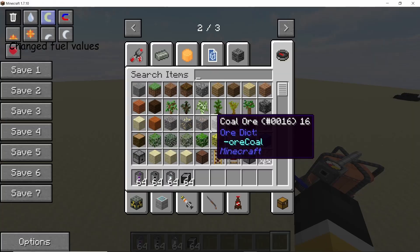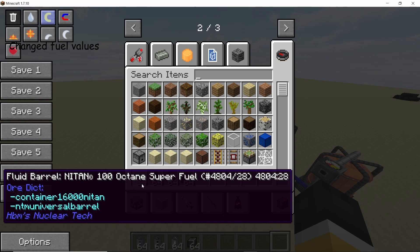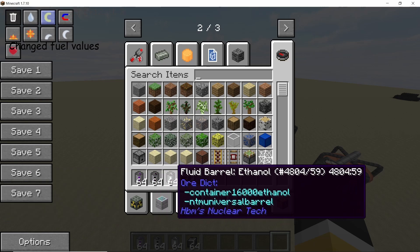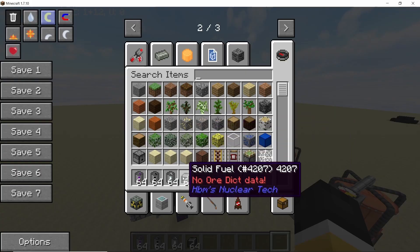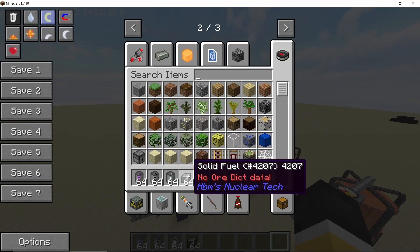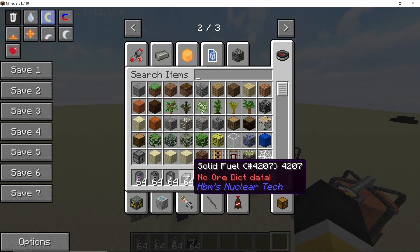Another thing that changed was the fuel values for different fuels like ethanol and nitin colloid — the burn values were changed. Also, solid fuel is now less efficient than liquid fuel.